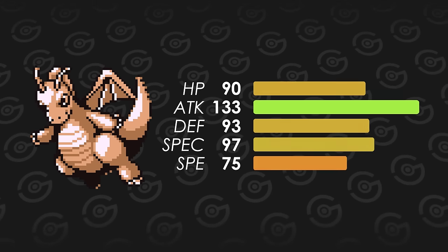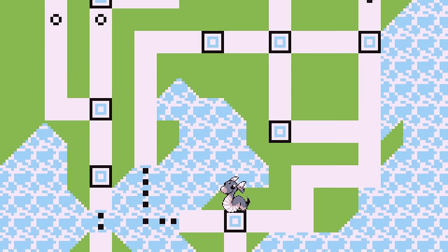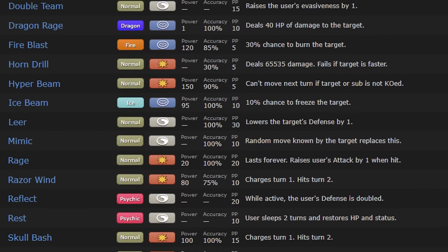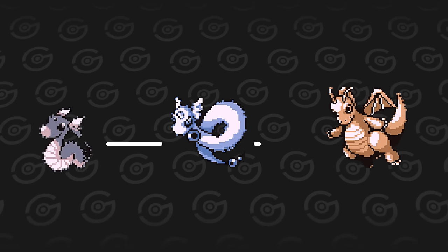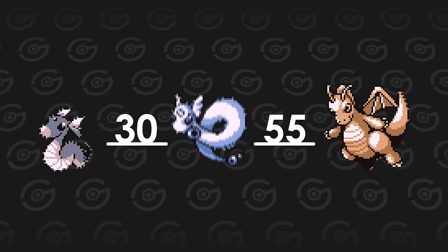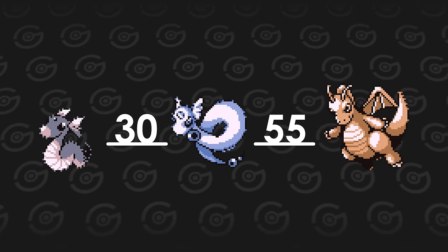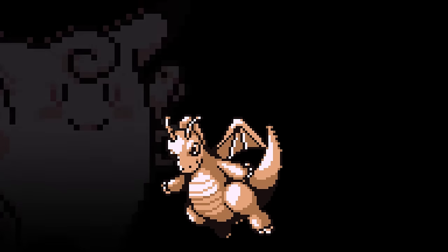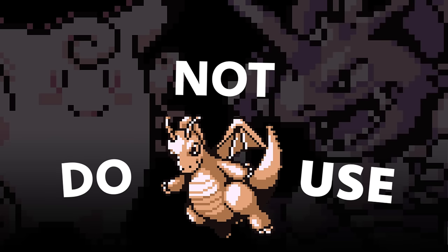Now for the first and only fully evolved Dragon type in Gen 1: Dragonite. This is actually a very good Pokemon. You can catch Dratini in the Safari Zone with a Super Rod, putting it in the mid game. Dragonite can learn a lot of strong moves including Fire Blast, Blizzard, Thunder, Surf, Wrap, Agility and Hyper Beam. But the evolution requirement is the problem here. Dragonair will be part of your team all the way until the Pokemon League because it only evolves at level 55. It soaks up too much EXP and Dragonair itself isn't very powerful for late game battles. Just use Nidoking or Clefable if you want special or mixed attackers.